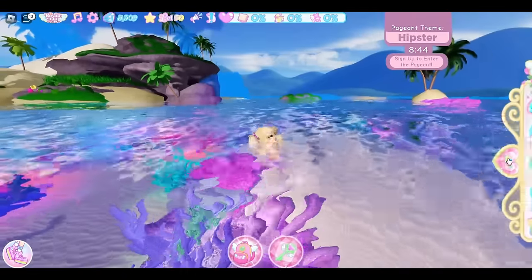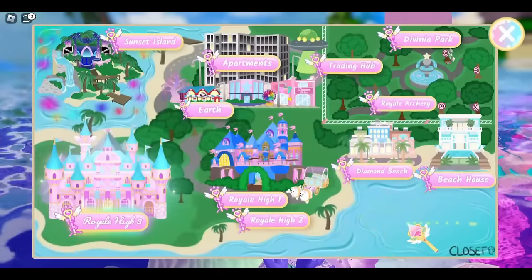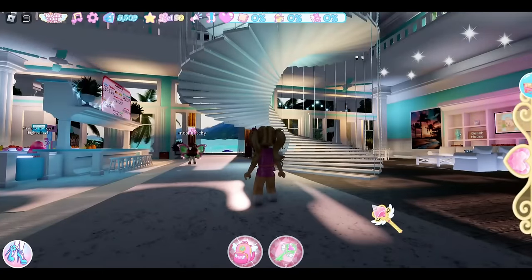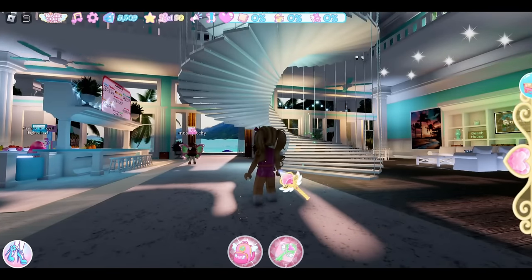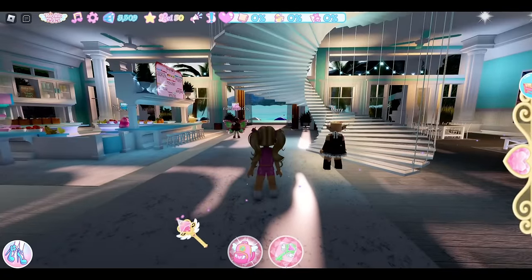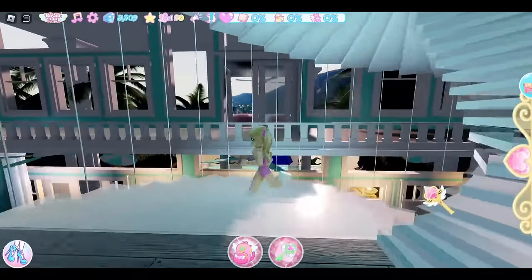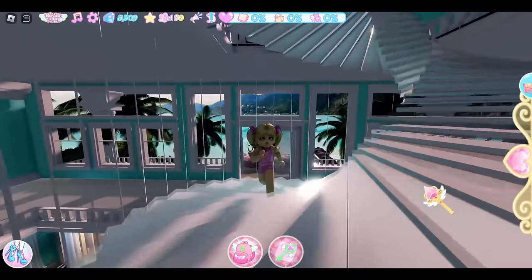That is all the chests in Sunset Island. Now let's go ahead and go to the beach house because this realm also has some accessories and we all need free accessories. When you make it to the beach house, you will see some stairs — you'll end up right next to the stairs. What you need to do is go up the stairs right here. I really don't like going up these stairs. I just really dislike it — I think it's because they're so twirly.